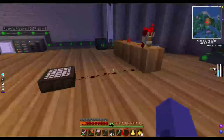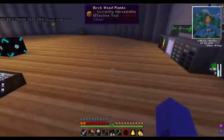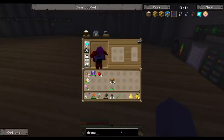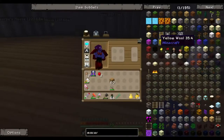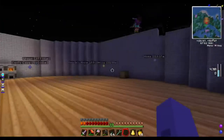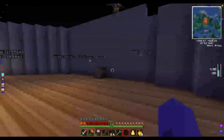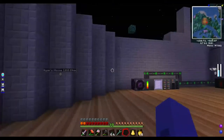I remember — is the macerator mod in this one where you get dust? I'm not sure. What I usually use is the smeltery. I think what I'm going to do now is dismantle the smeltery and bring it here.